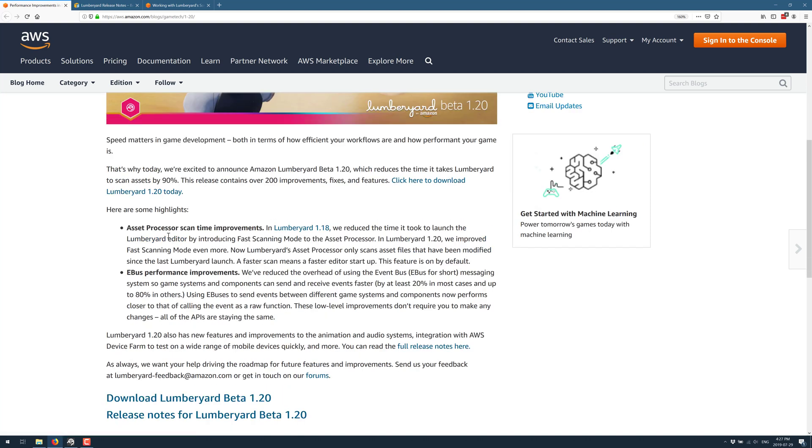Asset processor scan times have improved. The asset processor is the thing that handles all of the scripts, textures, models, and so on. If you are an Unreal Engine developer, this is the kind of thing you really want — you're waiting for the asset processor all the time. Lumberyard is the same thing, but now, due to fast scanning mode, you will wait less time.